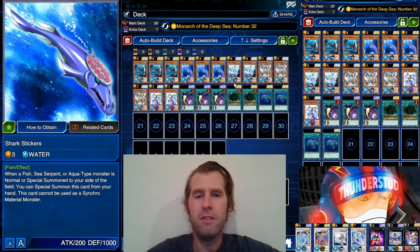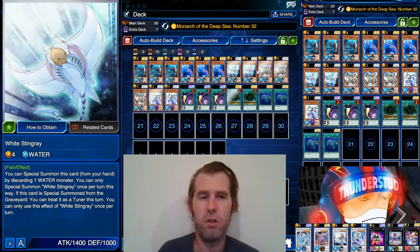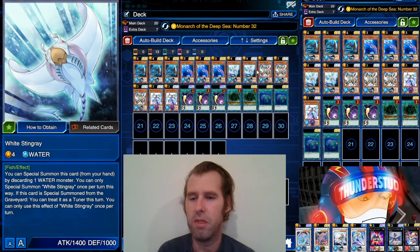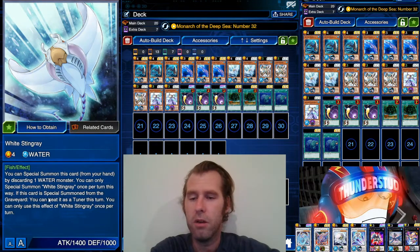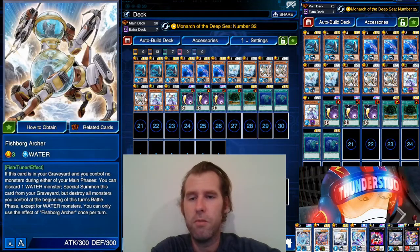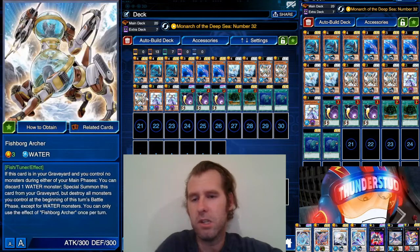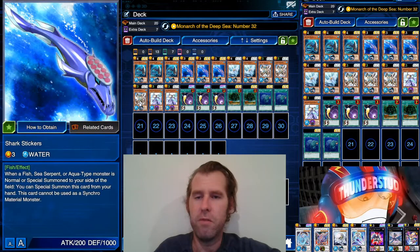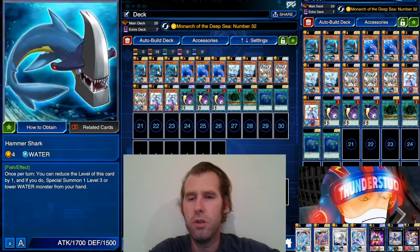Only downside with Shark Stickers is he kind of clashes with our tuners because he cannot be used as synchro material. Then we have White Stingray — you can special summon this card from your hand by discarding one water monster. Once per turn, you can special summon it from the graveyard and treat it as a tuner — very cool effect. We're also using Fishborg Planter because it's level three, it can be summoned by Hammer Shark, and it's a fish, so it works with Stickers.